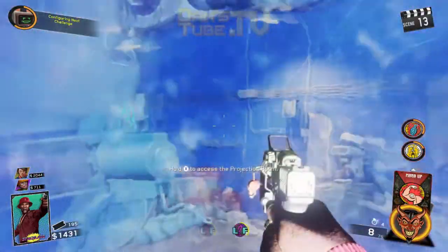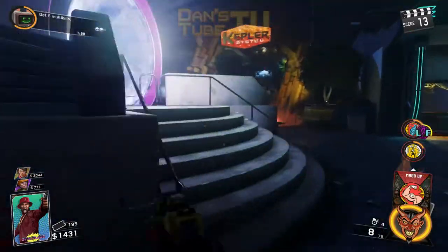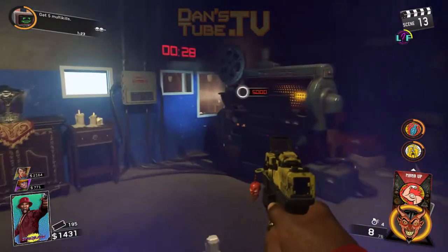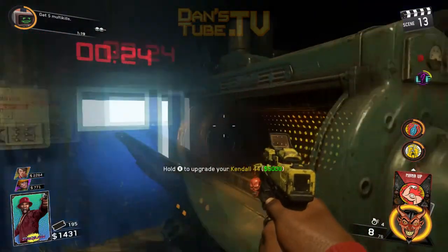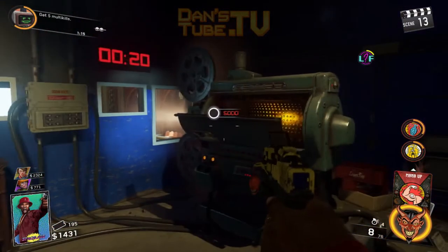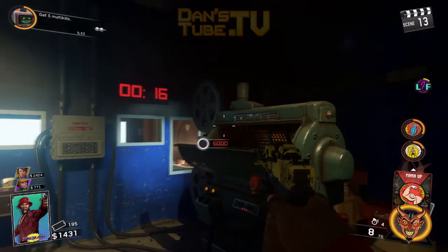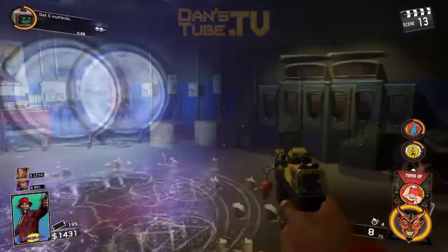That's how you activate the Pack-A-Punch. You will now be prompted to press and hold X to access the projection room. I love the style in here and what they've done with this game mode — you actually put your gun into the projector and that is the Pack-A-Punch. In this room there are also some hidden secrets and other things as well. It gives you 30 seconds in this room with no zombies, giving you the chance to select your weapon and then go back and engage in zombie action.